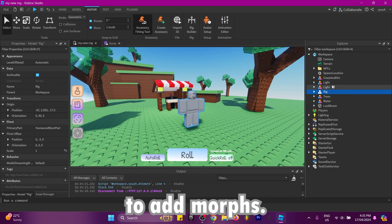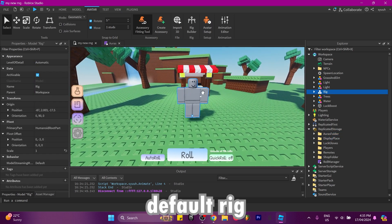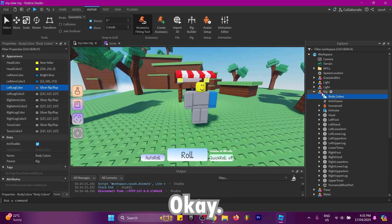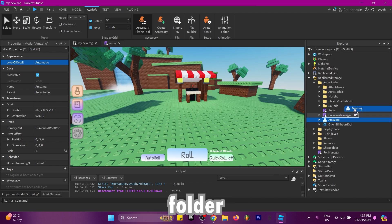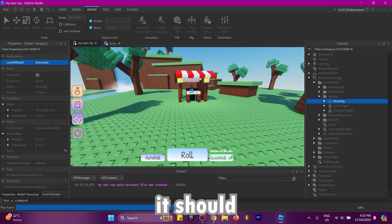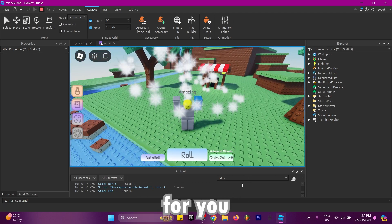Next I'll show you how to add morphs, which is a pretty straightforward process. Get the rig you want — I'll set it as a default rig with a yellow head and a blue right arm. Rename the rig to the name of your aura, so I'll rename it to 'amazing'. Place it in the auras folder and then morphs. When you click play, it should turn you into that morph. As you can see, equipping the aura also equips the morph and the animation is still working.